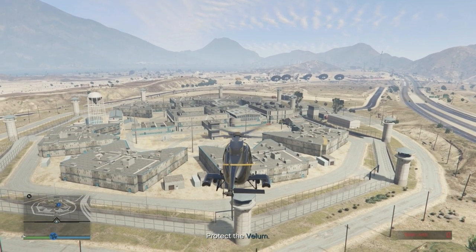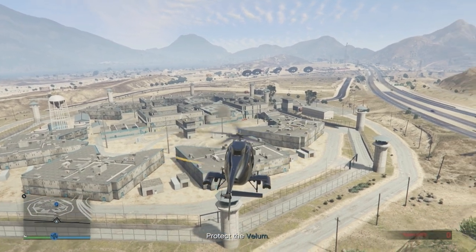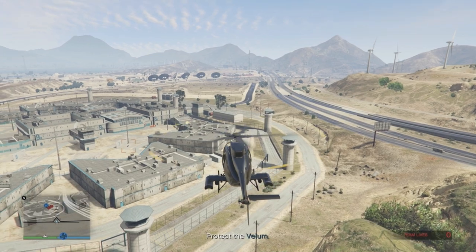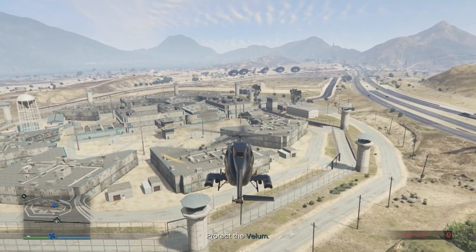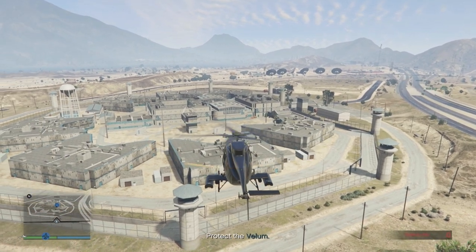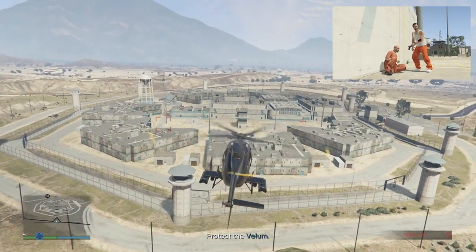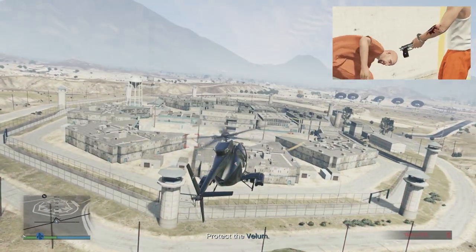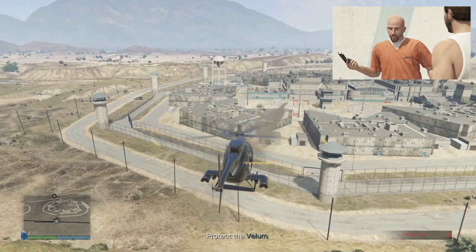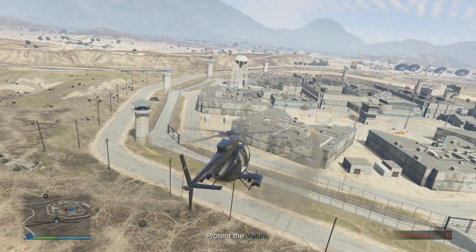From here, you want to be outside of the road around the prison, but close enough and high enough for your homing missiles to reach the courtyard. Getting too close will see your Buzzard destroyed by the prison's homing missiles. As soon as the cutscene starts, noose enemies will spawn in, giving you a head start in clearing them out. Keep moving round to the left, firing one missile at a time, until all noose are destroyed.